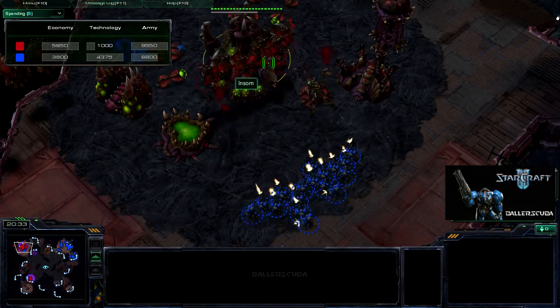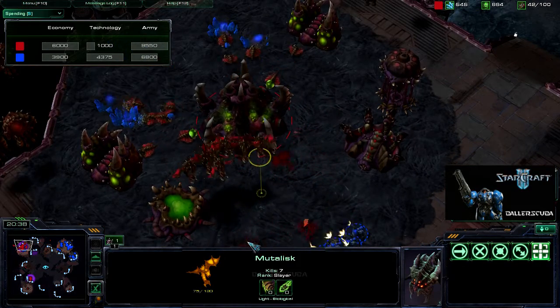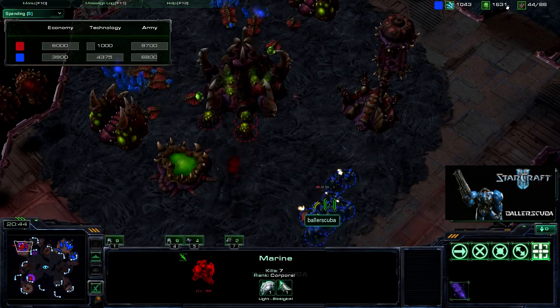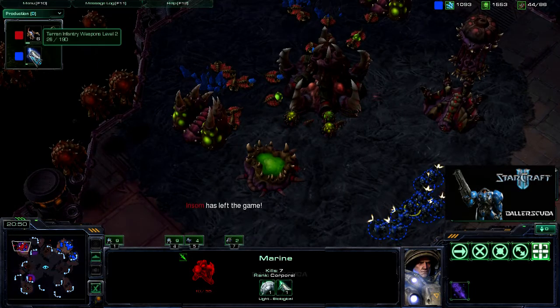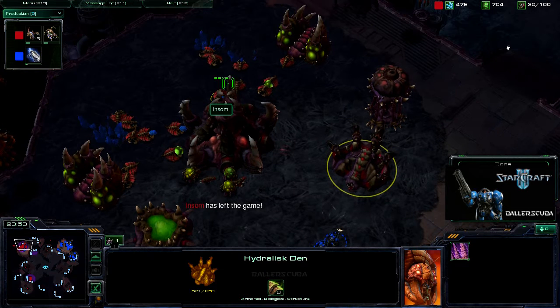I should be able to take them out. He has spent absolutely nothing on technology — these mutalisks have no upgrades on them, as opposed to my guys who are 1-1, and I'm getting the second level upgrade right there.